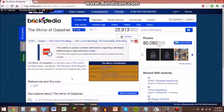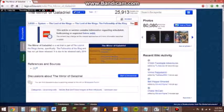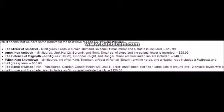It is due to be released in early 2014. It is from the Fellowship of the Ring. Okay, I am back. So this is part of the email — for security purposes, only this is shown, because I'm pretty sure this wouldn't hurt Bilbrick09. Here are the sets: the Mirror of Galadriel minifigures — Frodo with printed shirt and Galadriel. A small mirror and a statue are included. All credit for the research of these sets goes to Bilbrick09.